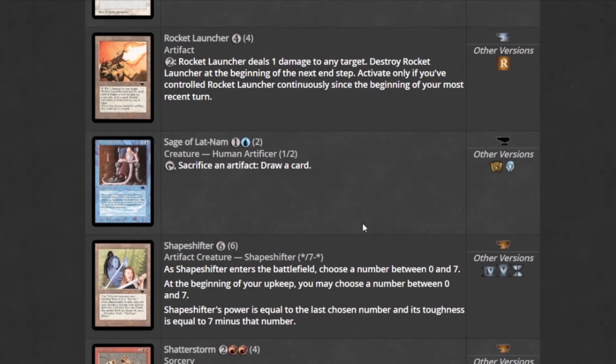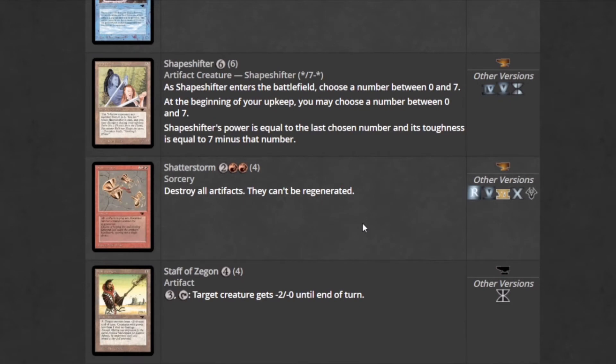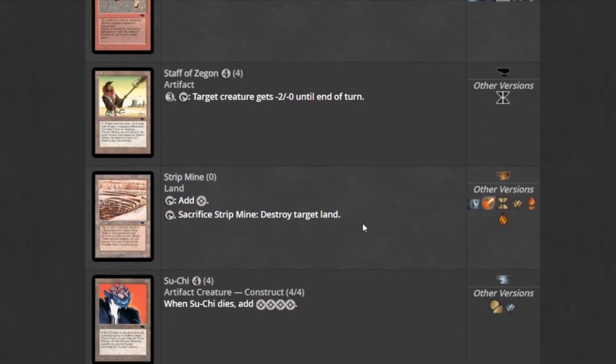Sage of Lat-Nam — tap two, sacrifice an artifact, draw a card. Shatterstorm destroys all artifacts. Strip Mine destroys target land and is also a land itself — incredible card, it's played in Legacy.